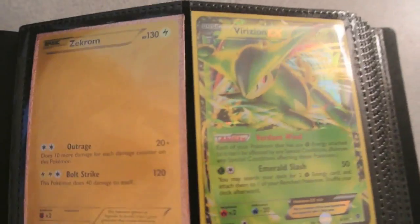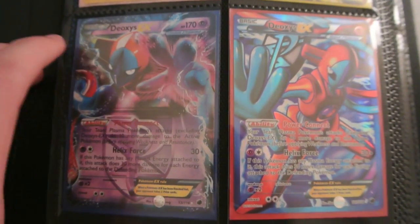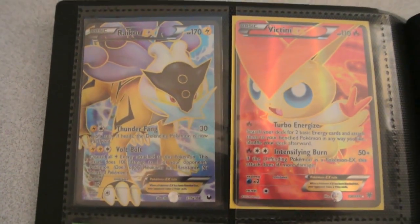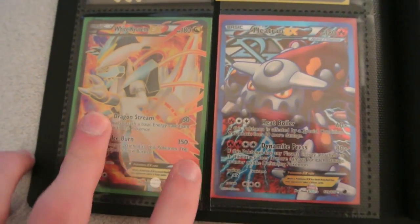To start off we have Golden Zekrom Secret Rare from Legendary Treasures, Virizion EX, Deoxys EX and Deoxys EX Full Art from Plasma Freeze, Raikou EX Full Art, Victini EX Full Art, White Kyurem EX Full Art, and Heatran EX Full Art.